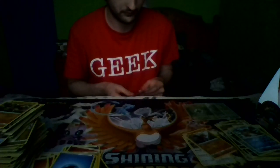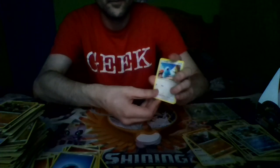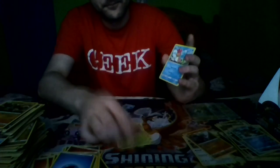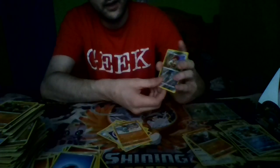Pack fourteen: Swablu, Punkaboo, Exeggcute, Weedle, Shellos, Piloswine, Peeking Red Card, Gastrodon, Reverse Holo Scizor, and Wigglytuff, and Psychic Energy.